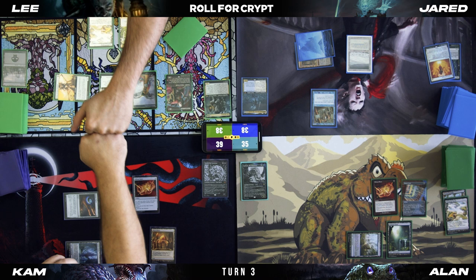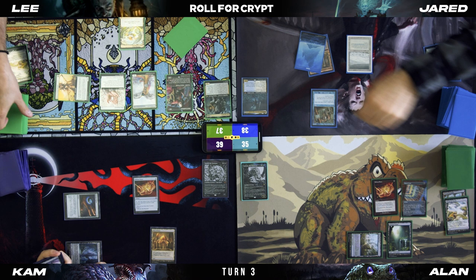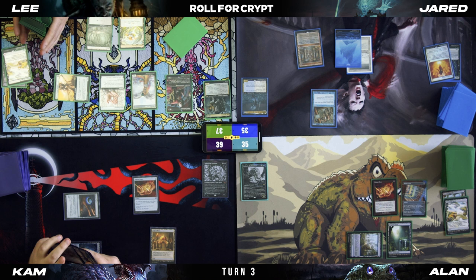There we go! I'll pass turn. And that's your upkeep — I'm just going to crack my Windswept Heath. Take three. Draw. Man, that Rule of Law is a problem for me. It's a problem for all of us, Cameron. It's a problem.